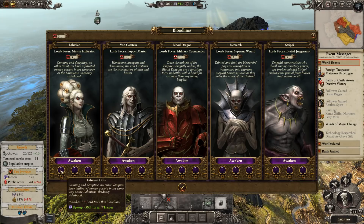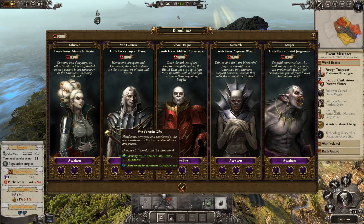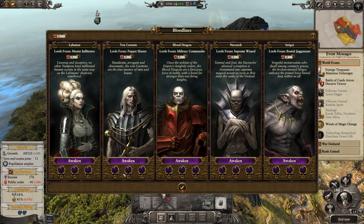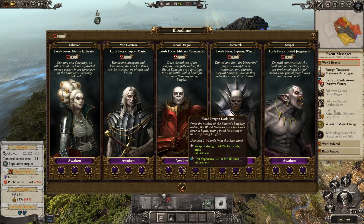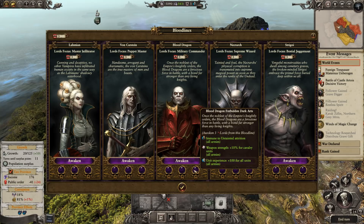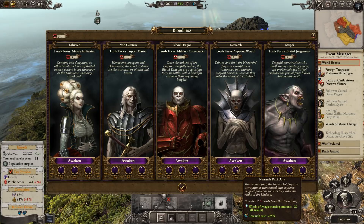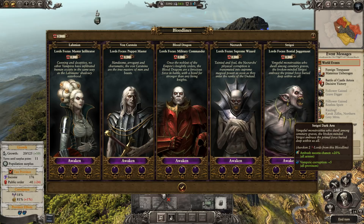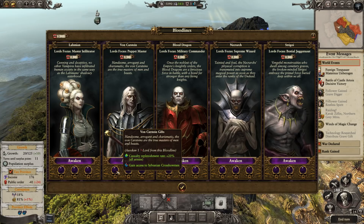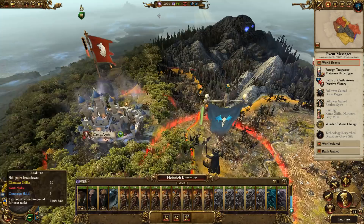Let's look at the different options we can awaken. Reduced upkeep for all heroes — probably not super important right now. Casualty replenishment rate — certainly good. Access to Sylvanian crossbowmen — not fussed about those units. Public order plus five — very important for legendary difficulty. Weapon strength for cavalry — don't need it. Immune to untainted attrition would help lay down corruption but don't need it right now. Research rate plus 25% will help. Reduced upkeep for all units plus 10% — really good. Ambush success chance — very good. Vampire corruption — also good. I'm still going to go with the Von Karstein gifts because the casualty replenishment rate is super good, and it means you don't have to put points into Undying Ward.